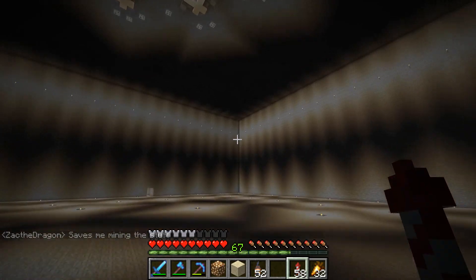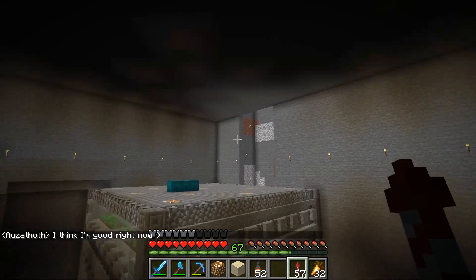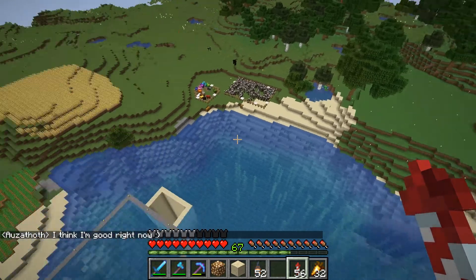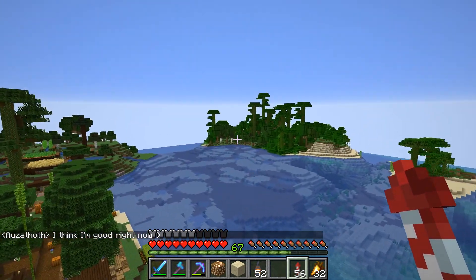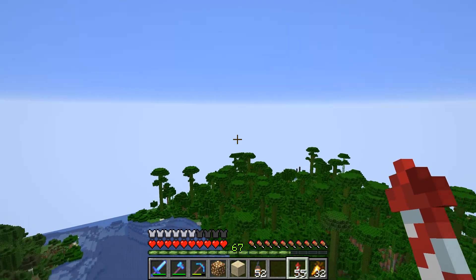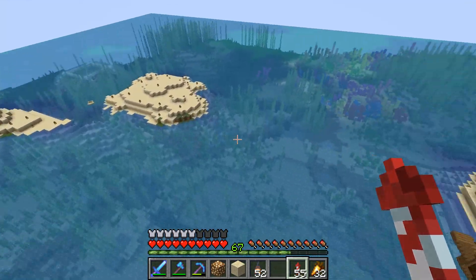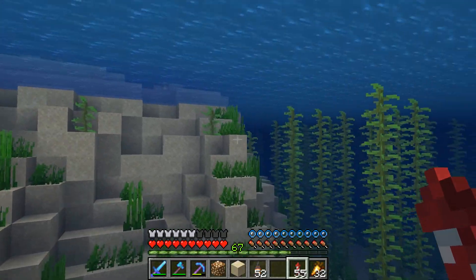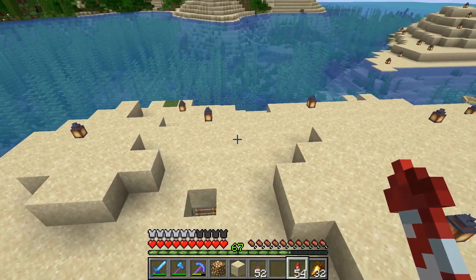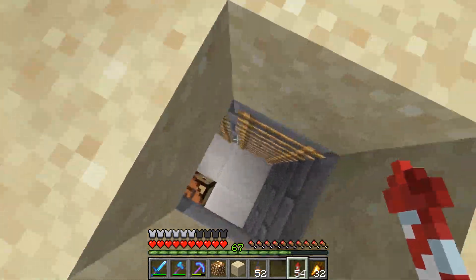Despite me not building a spider dungeon grinder for probably a few years, we managed it in not too bad a time. We still had plenty of time to work on a project for me, so I said why not head over to my island? We did a little more landscaping around the island we've been building up - added a bit more sand, some bone meal to get some seagrass growing, and some kelp. Now it looks semi-natural and I'm happy with it. At some point I want to build something on this island, but that will be for another day.